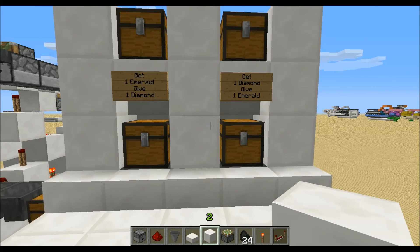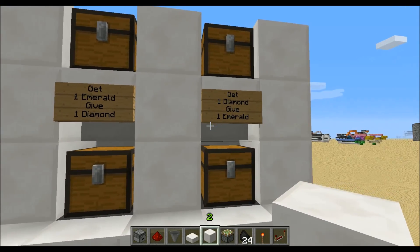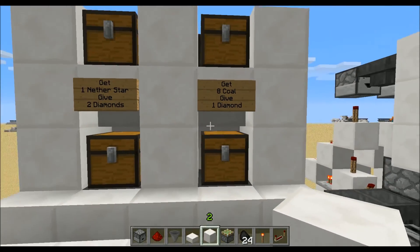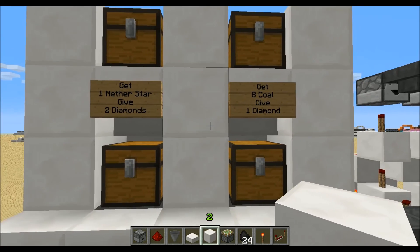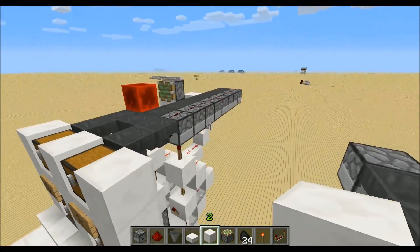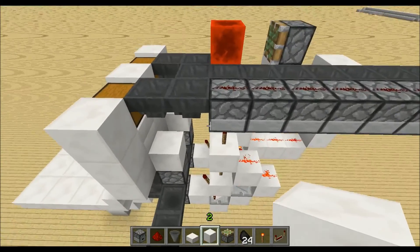These two are the simple shops where you can get one item for one item that you give. If you want to do a shop where you get for example 8 coal for one diamond, or one nether star for two diamonds, it's a bit more difficult. So let me show it to you — you can modify the basic design to get these ones.